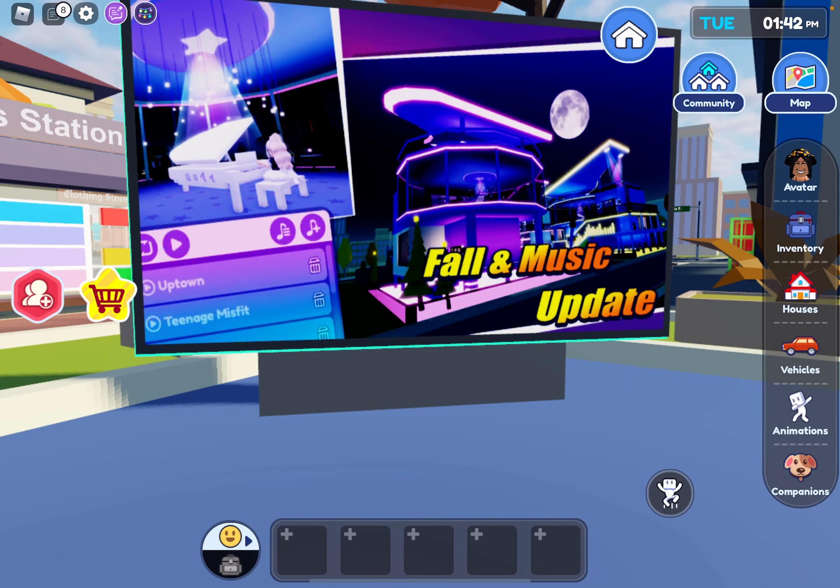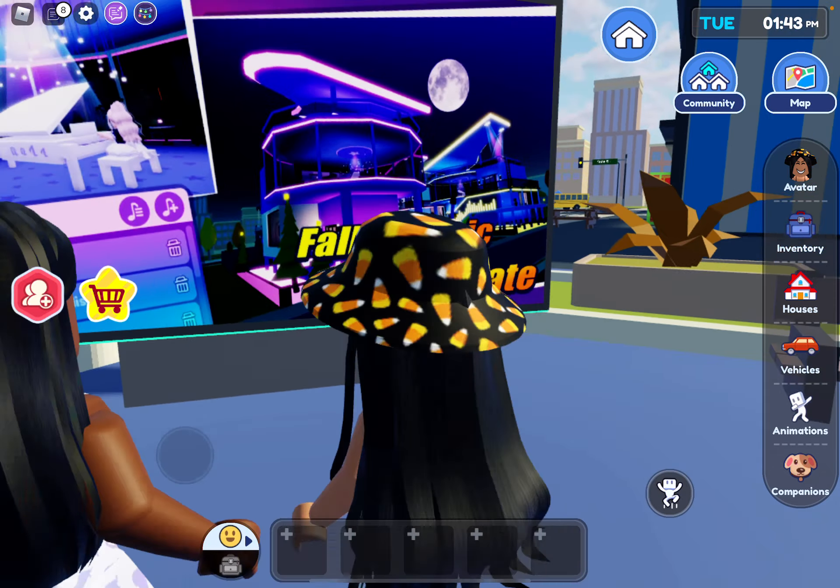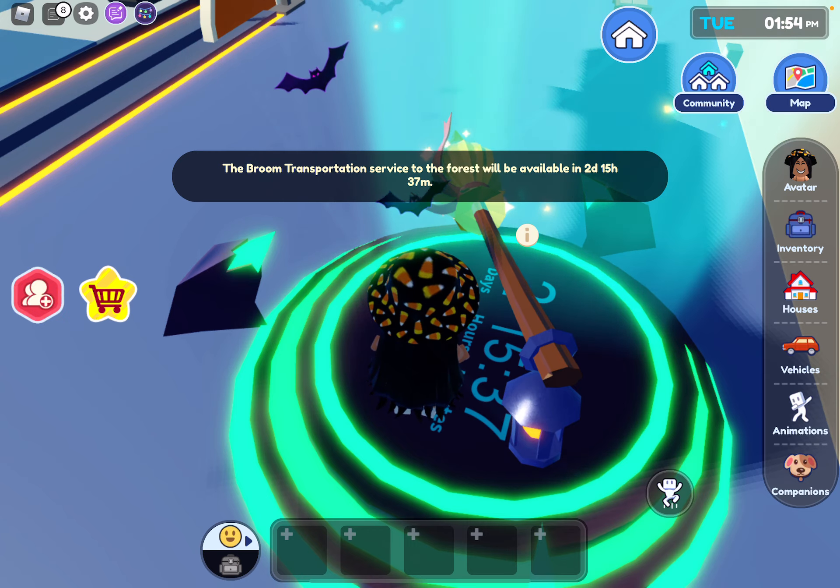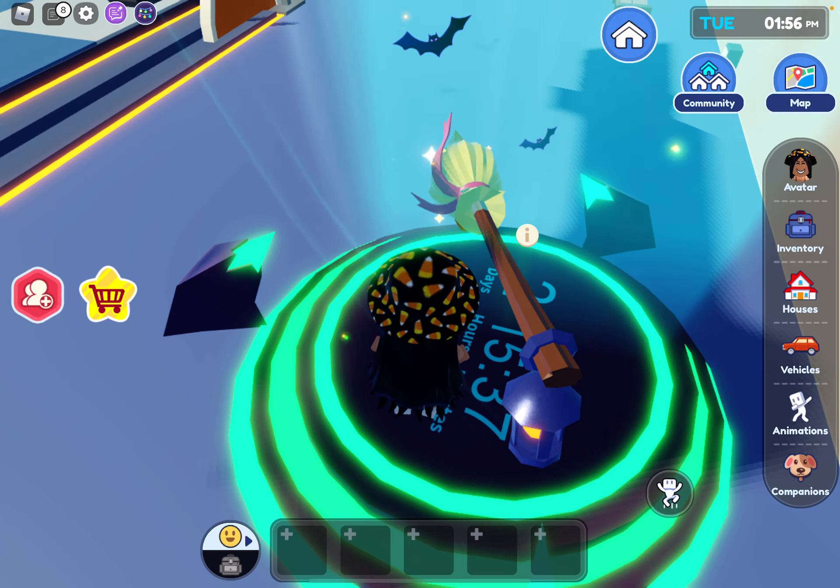I'm here in Live-topia and they added a hexagon house where you can make new recipes of coddling cakes with your new oven. There's a countdown to the forest update — the forest we found in my last Live-topia video. Also in spawn there's a broom that appeared, it's a witch's broom and it's available in two days, 15 hours and 38 minutes. I think it might be related to the invitation — could you guys remember that invitation?